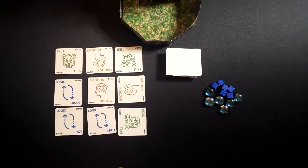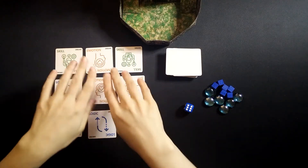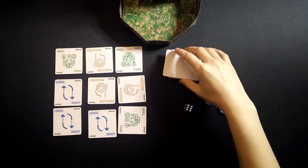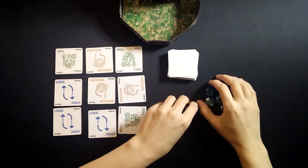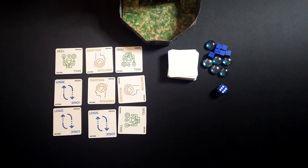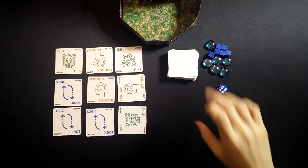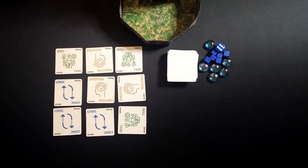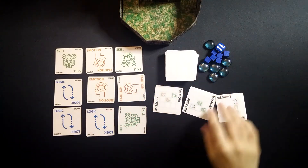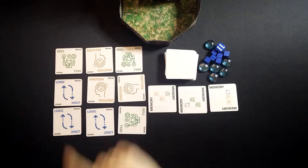Getting set up for Remember is very easy. We just shuffle up our nine dream cards and put them out in a 3x3 grid in random order, and we shuffle up our memory cards. The object of the game is to store as many memories as possible in our long-term memory. We have seven rounds, one for each day of the week. We start by drawing three cards and we're going to try to find these patterns somewhere in this grid.